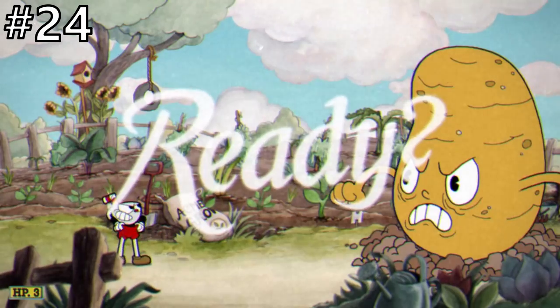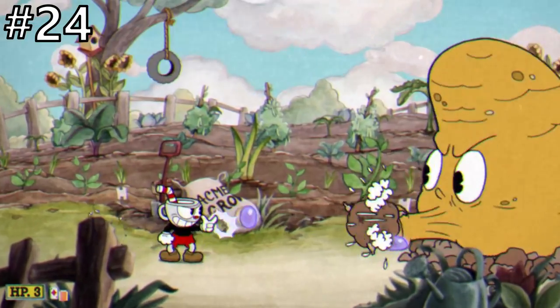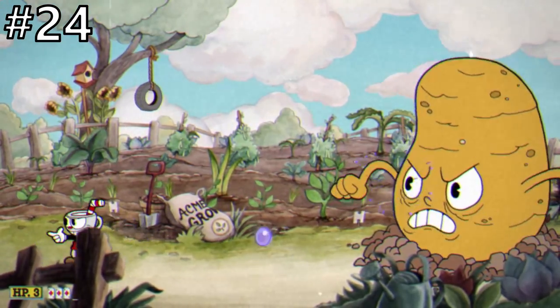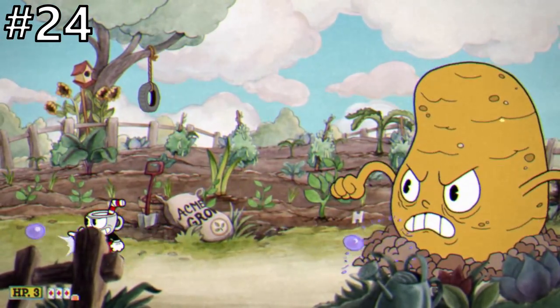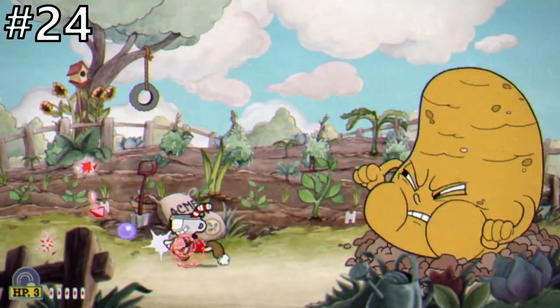At number 24 we have the Root Pack. This S rank is very similar in difficulty to Goopy, but I feel the Root Pack has a little bit more depth in its attacks, so I had to put it just one spot higher. In the first phase, this potato named Sal Sputter will shoot out balls of dirt and a parryable earthworm at you. This is where you'll most likely get your three parries — you can get some in the second phase, but it's just much easier to get them in the first phase. The first phase is overall really easy and you should get done with it quite shortly.